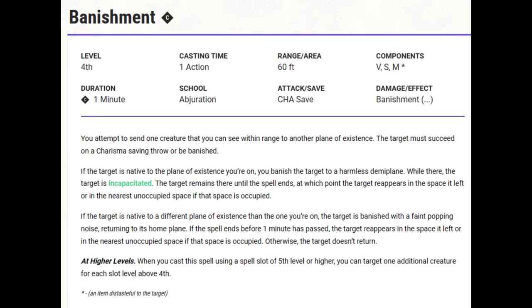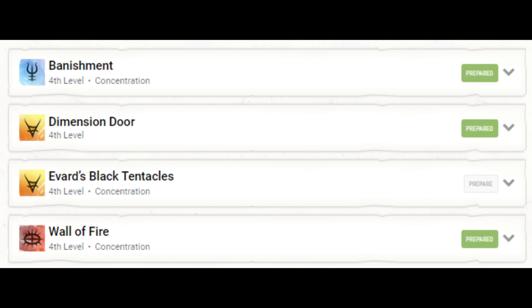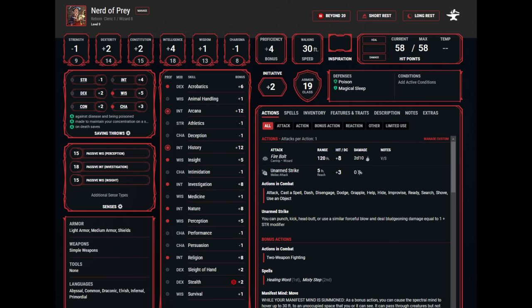I'm also grabbing Dimension Door — of course — which allows you to bring along a passenger. I discussed the value of Manifested Mind with Dimension Door in the second linked video, but I pretty much grab this spell with any wizard that reaches this level. With our Intelligence modifier and proficiency bonus increasing at level 9, we now have a base plus-12 for Arcana and History. For context, a 20th-level character with a 20 Intelligence and normal skill proficiency would have plus-11.